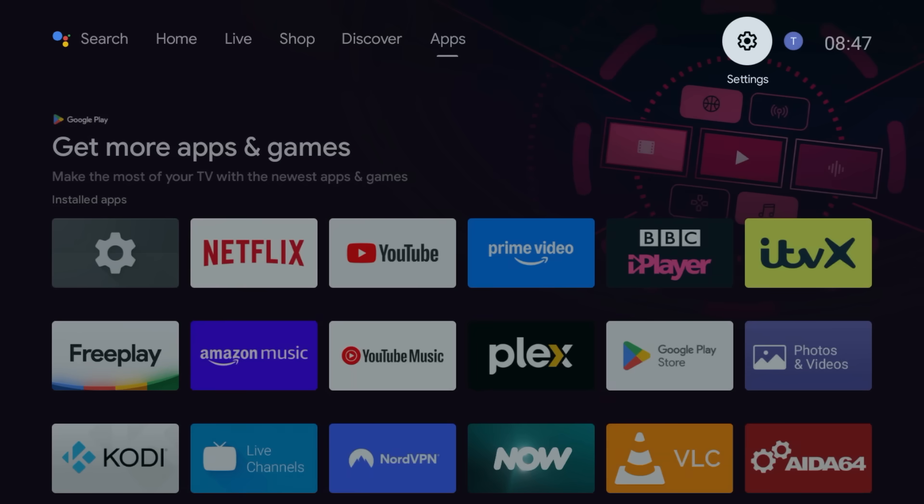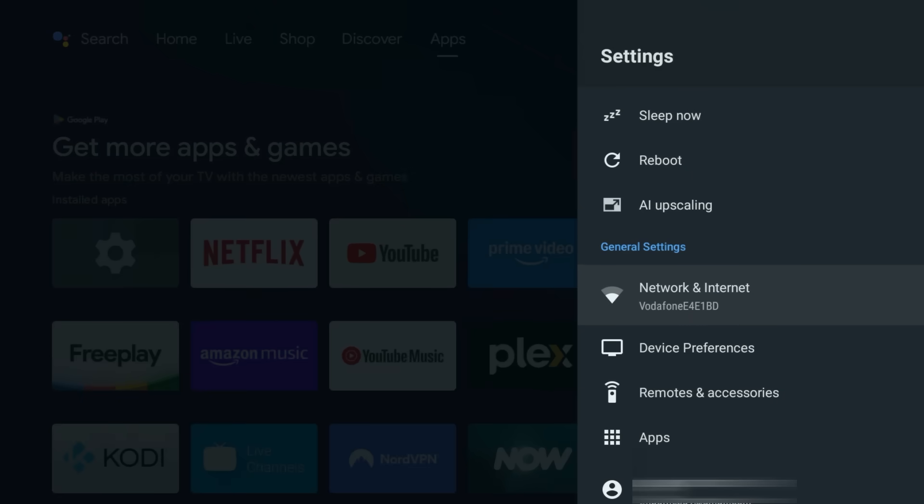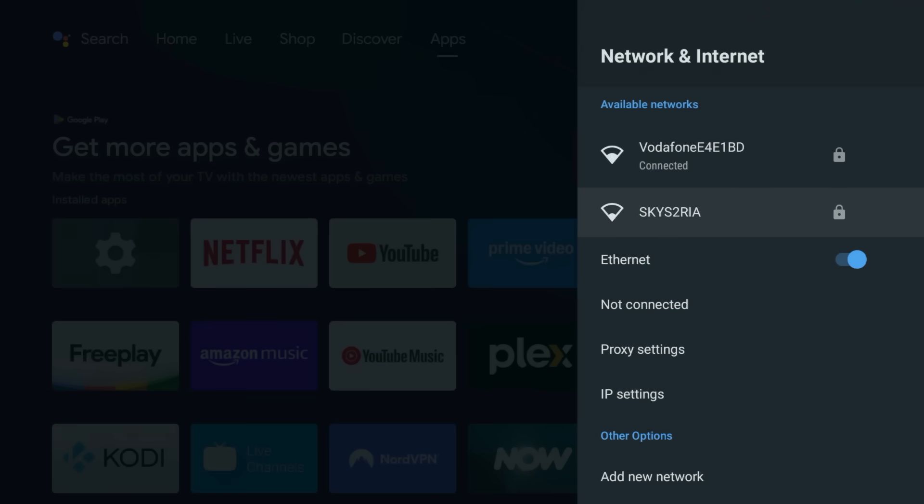For streaming, your connection is everything. Ethernet will always beat Wi-Fi, but you can still improve your connection by changing your DNS. It's basically like swapping your phone book for a faster one — it can help reduce buffering and lower your ping for a smoother online gaming experience. To do this, go to Settings, Network, then select the Wi-Fi or Ethernet you're currently connected to.